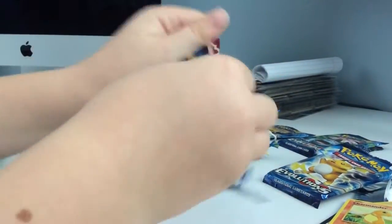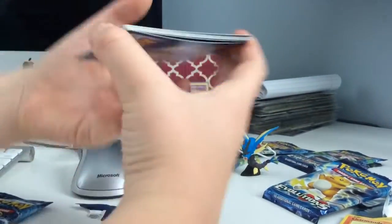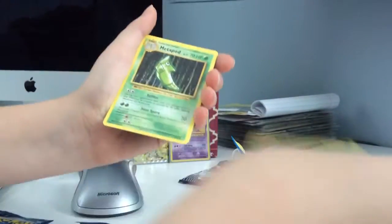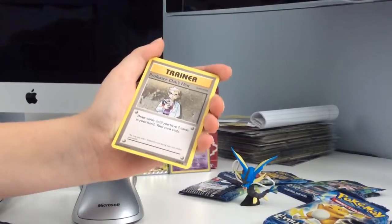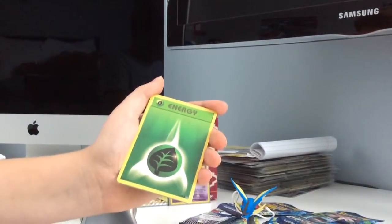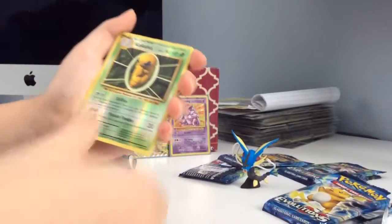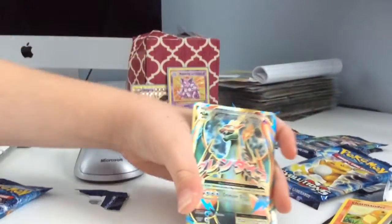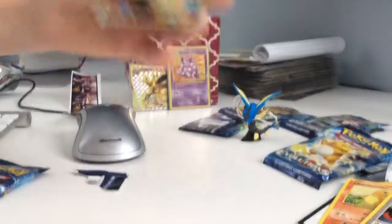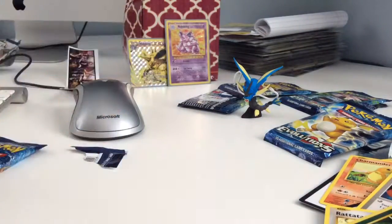Now going to the second Blastoise pack. Here's the code. 1, 2, 3, swap. We have a Trainer Switch, a Metapod, a Trainer Professor Oak's Hint, a Vulpix, a Rattata, a Grass Energy, a Poliwag, a Nidoran, a Holo Kakuna, and a Mega Charizard EX! Oh my gosh guys! That's definitely going in a sleeve. What luck we have! Can I try opening a pack? Yeah, sure.